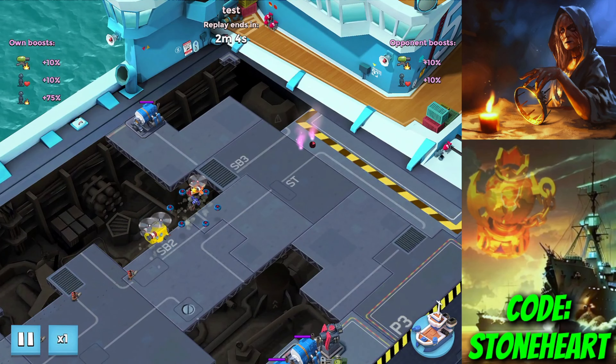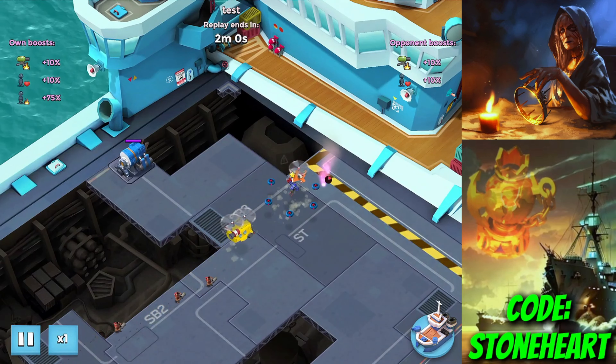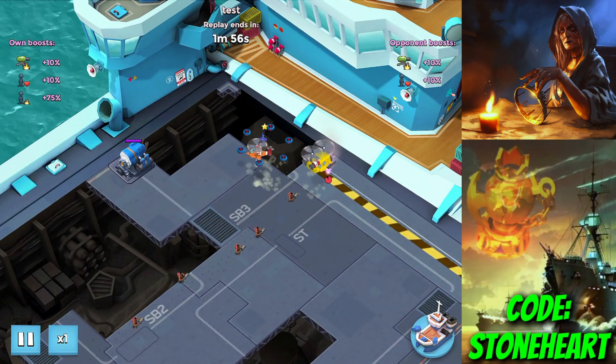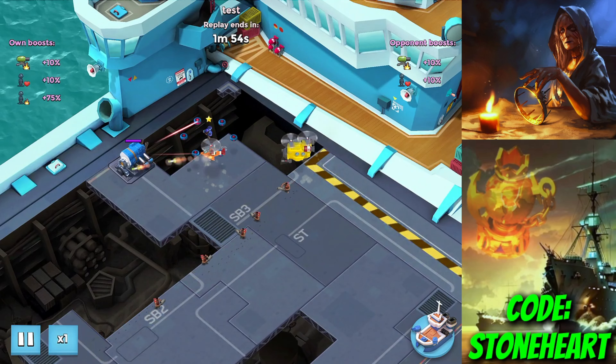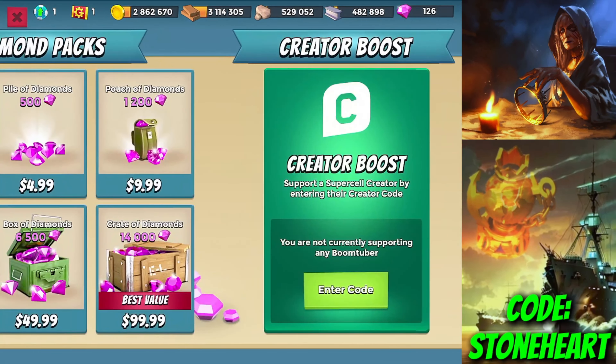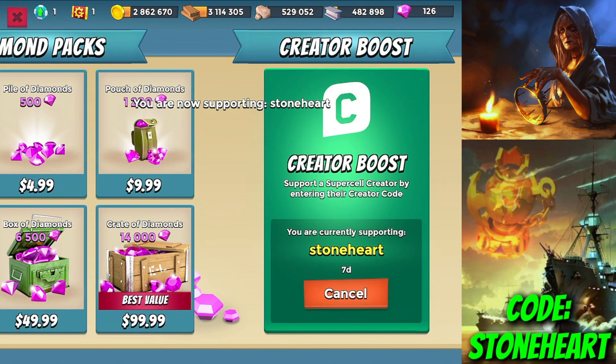Once he gets all six, they just rotate around the hero and keep circling. Once he targets a building, only the ones at the front are going to shoot, while the ones behind do nothing. It's about the same range as the RC. Also, if you're buying anything in the shop and want to support this channel, you can use code Stoneheart — it's much appreciated.